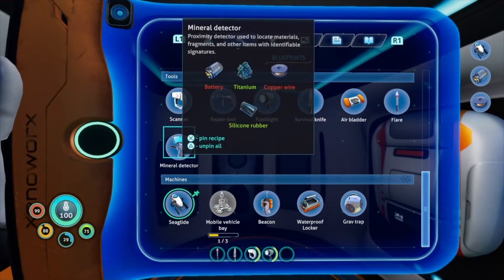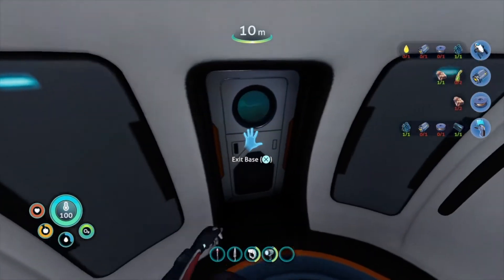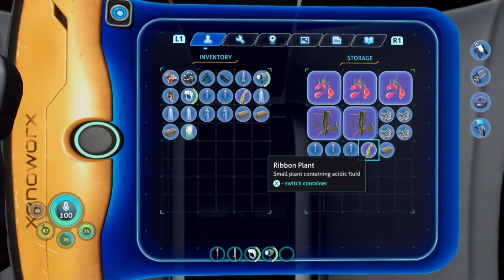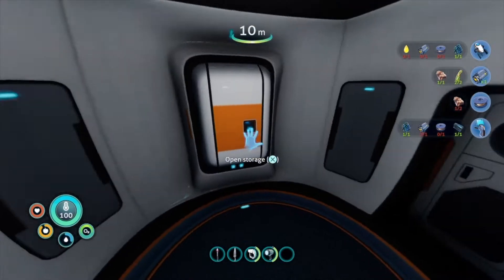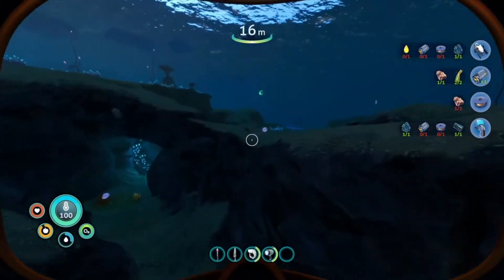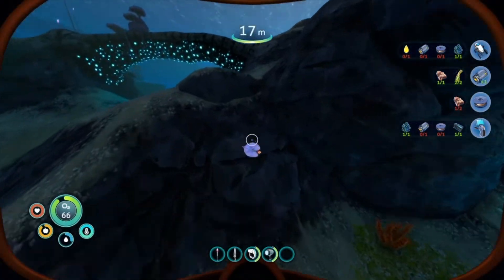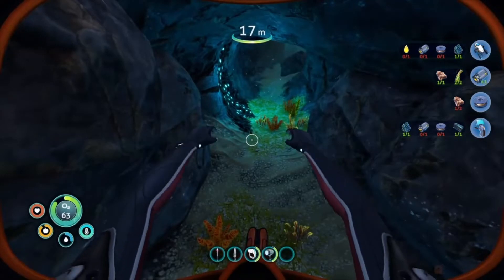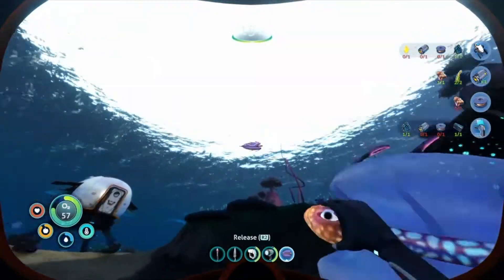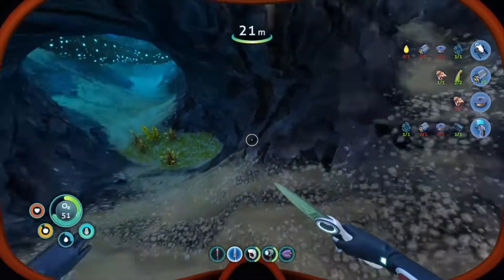For the mineral detector I need a battery and copper wire. I already have the silicon rubber and titanium, so I need one more copper. We actually have ribbon plants in here so I don't need to go get more — I can make the battery. We also want to start our base at some point, which will help us stay organized.